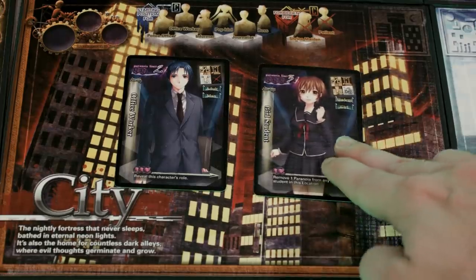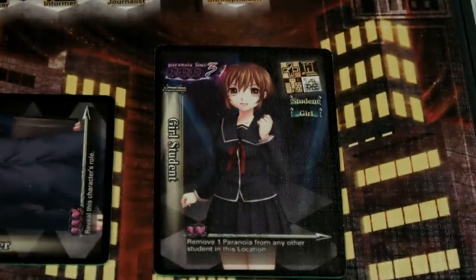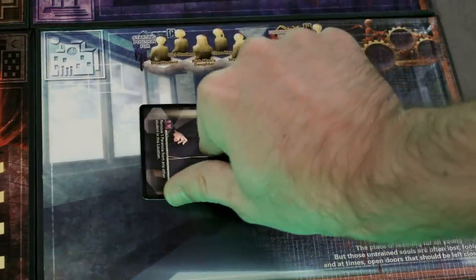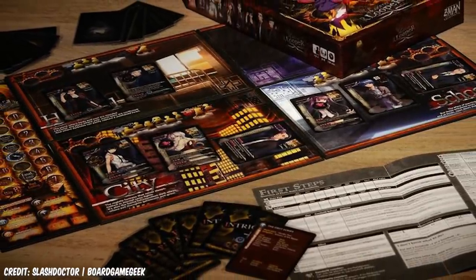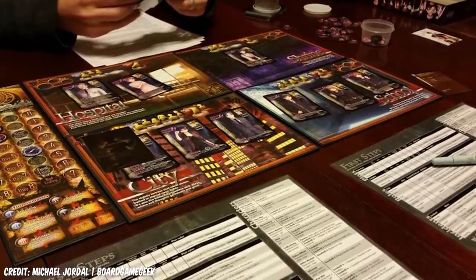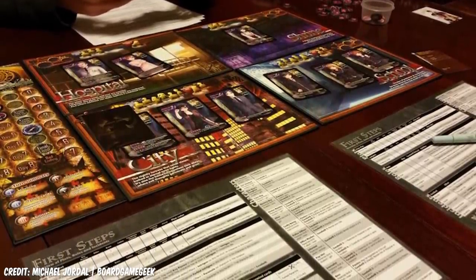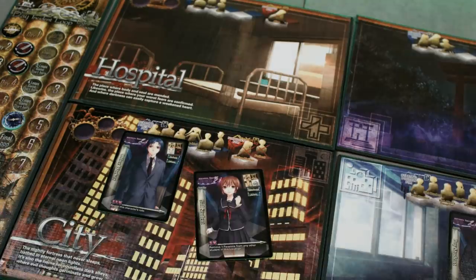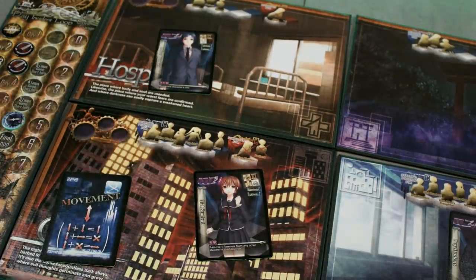Maybe they realise they have to protect this office worker before he's hunted down by a serial killer. Maybe to prevent the loop from failing they have to prevent a schoolboy's suicide. There is some grim stuff in this game for sure, but it is a heady, tense and brutal deduction game where if you're smart, you can read the clues and access your mind palace — you can just about race across town to pull your friend from a burning bonfire and show fate itself the bird.